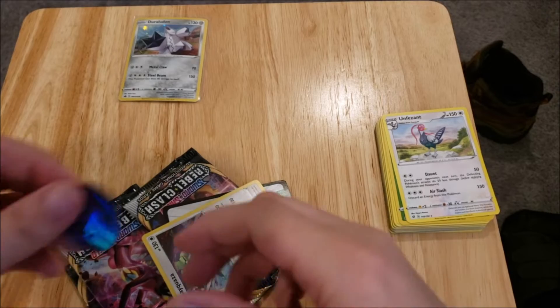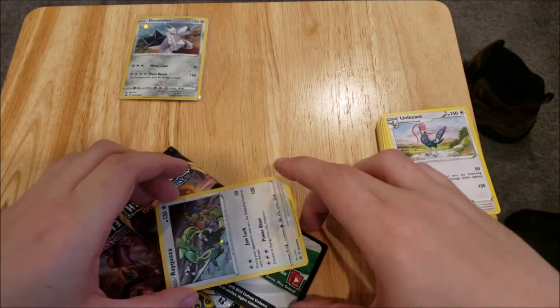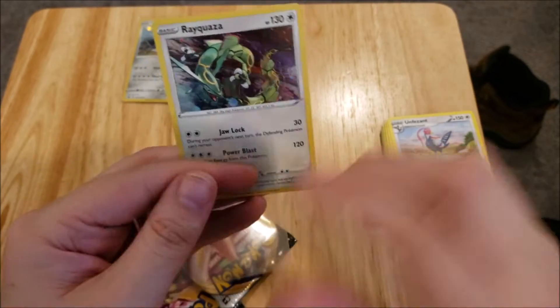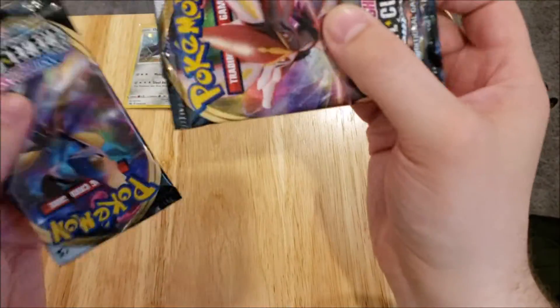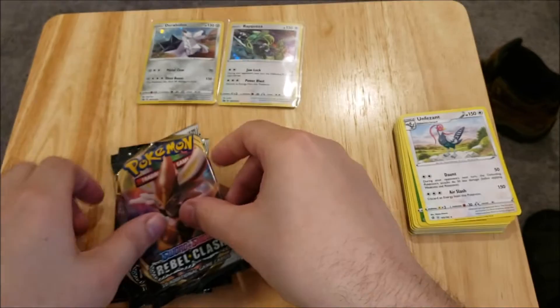On this second blister, we've got another Espeon coin, another code card, and we have got a Rayquaza promo. We'll put that guy up there. And on the inside artwork we've got an Inteleon, a Toxist Tree, and a Cinderace.